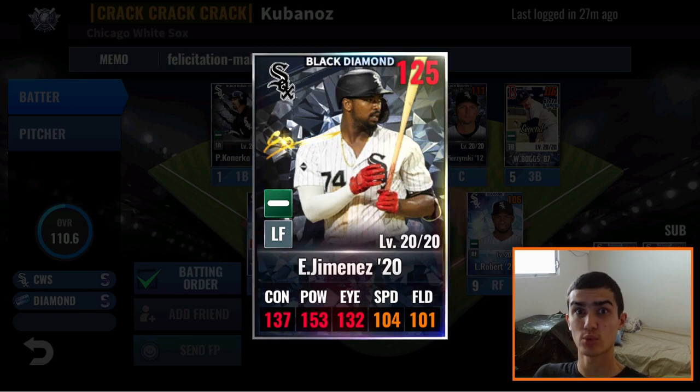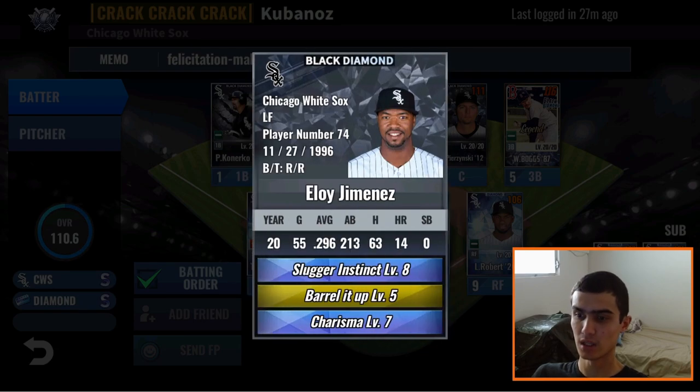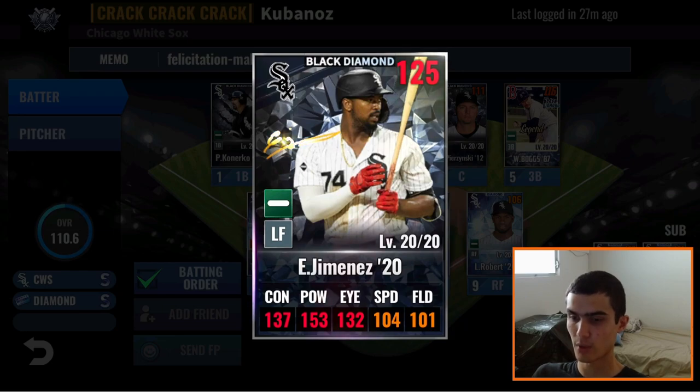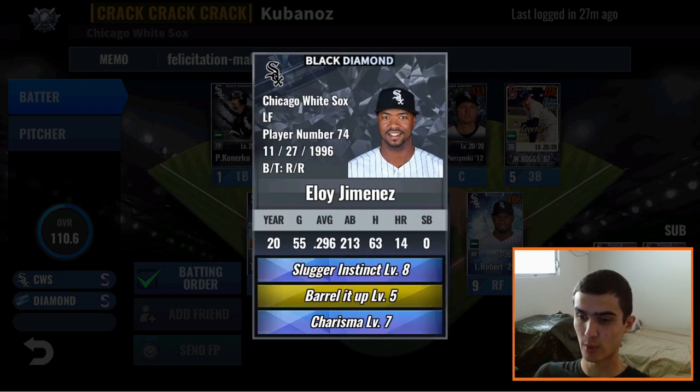Batting second is an Eloy Jimenez 2020 Black Diamond card. Love to see Black Diamond sigs on any team. 11 to the right side — another excellent train. Great job going I1: 18 to eye, 17 to power, 11 to contact. That 64 base eye needs a lot of help, and it's very balanced out — 132 eye, 153 power, 137 contact. Love to see that. Skills: Slugger Instinct, Barrel It Up, and Charisma. Great job taking Slugger Instinct and Charisma to levels 7 and 8. He technically hits the Barrel It Up bonus, but it will get nerfed by last boss, so you're honestly much better increasing Slugger Instinct and Charisma. It's at high levels already, so it should perform well. Excellent card and excellent skills — no complaints. It's basically perfect.